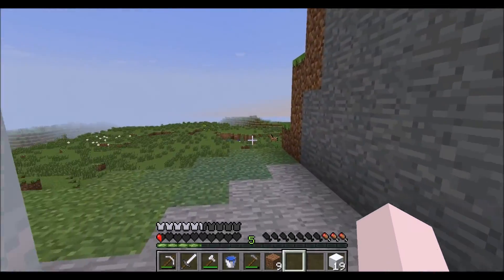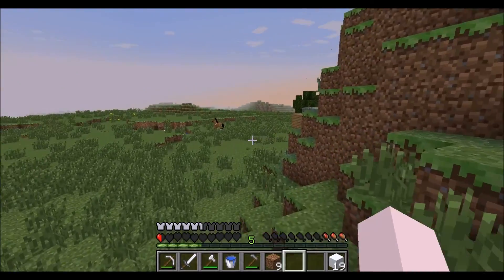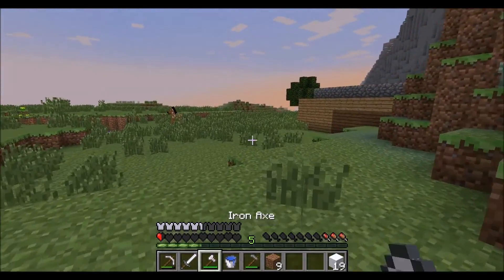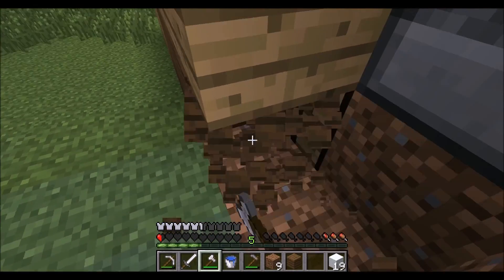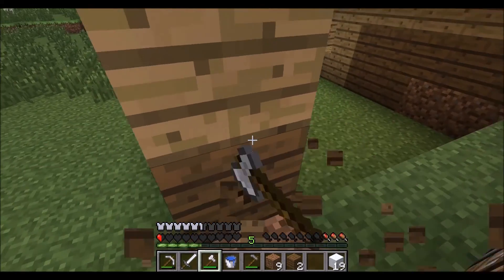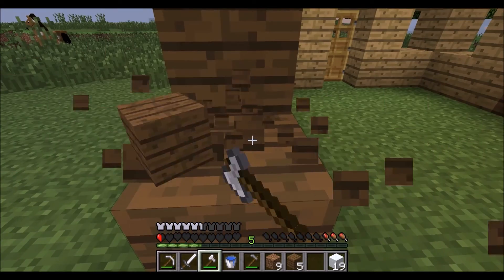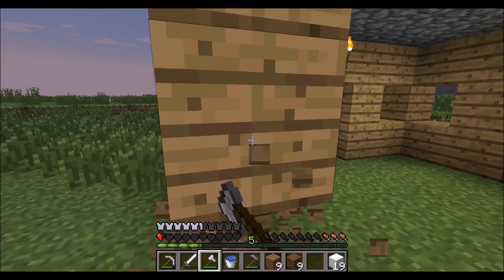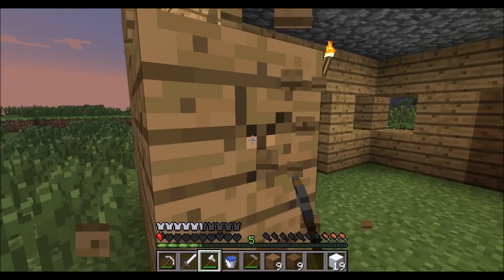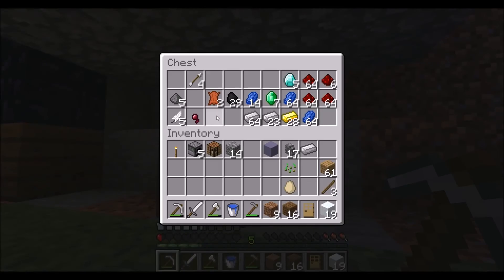I'm going to actually transfer my stuff over now. Oh, it's getting dark — I don't care. It's going to be a long walk. First we're going to break down this place and steal everything from it. It's going to take a little bit. At least we'll have a little bit of wood. Okay, we've got everything. I have room for this stuff — let's throw this in here.